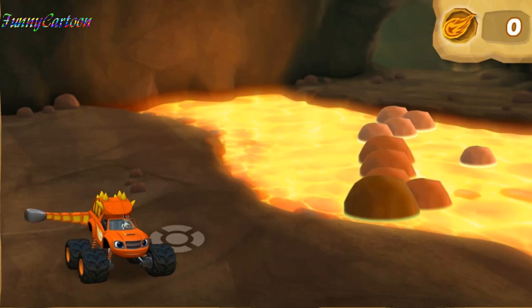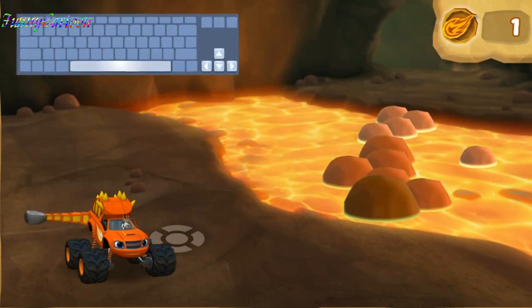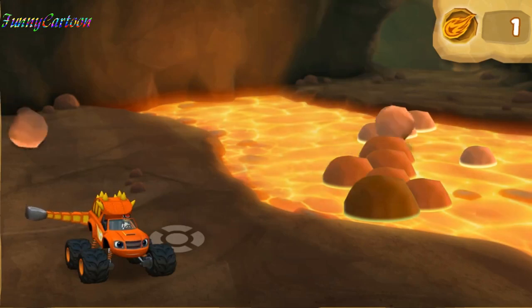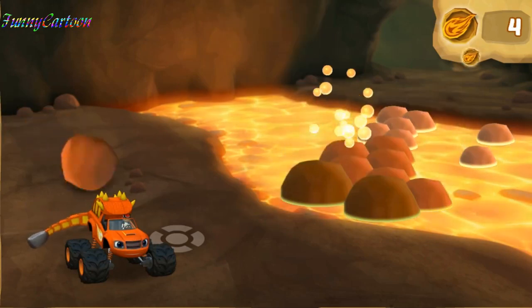Force is when you push or pull something. When Blaze swings his tail to knock the rocks into the lava, he is using force! When a rock is right in front of Blaze, press this and more rocks are rolling your way! Keep hitting them to make the rock bridge! When you help Blaze hit a rock, you get a dino token!